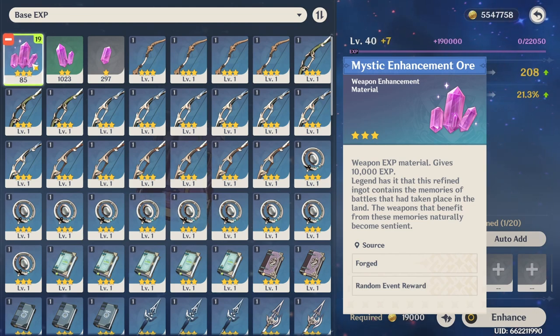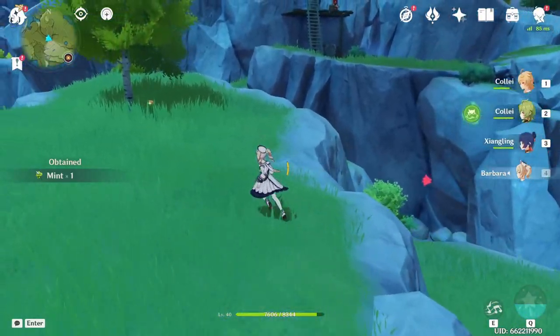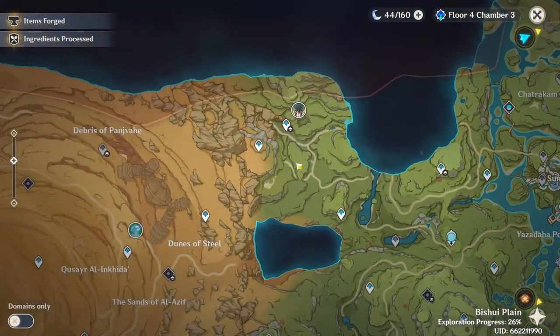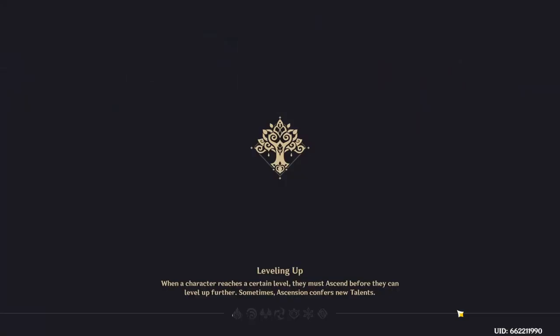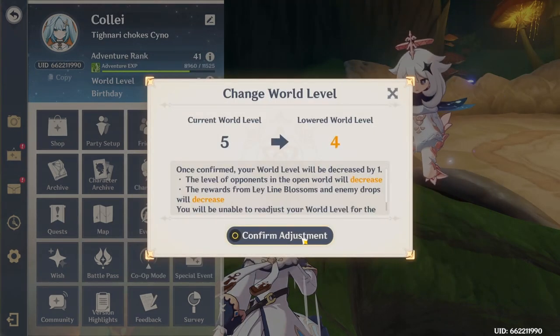I can upgrade this too — not that it really does anything, but it's still upgrading something. Barbara will now heal 110 instead of 100. Time to upgrade Collei I guess. Maybe I should lower my world level temporarily so this can be a lot easier — you can always raise it anyway.